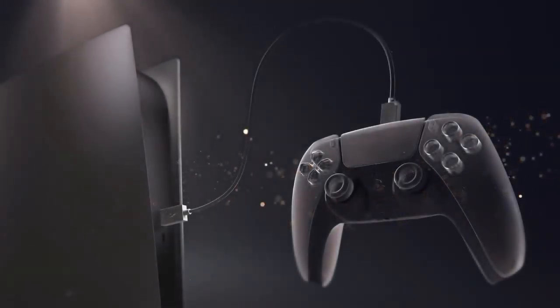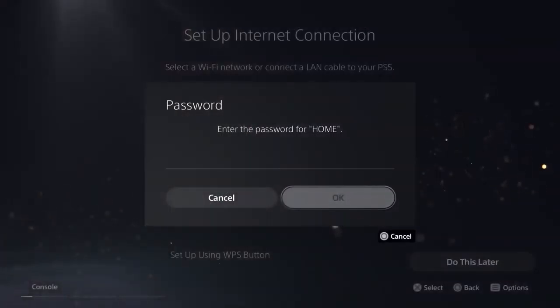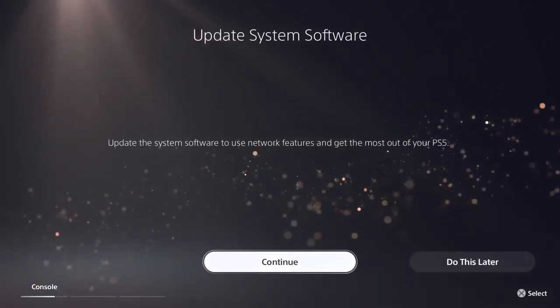When you power on your PlayStation 5 console for the first time, you'll be asked to connect your controller to the console using a USB cable. During the initial setup flow, make sure to set up your internet connection and update the system software to the latest version.